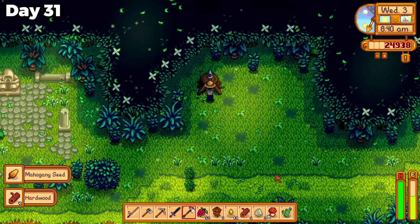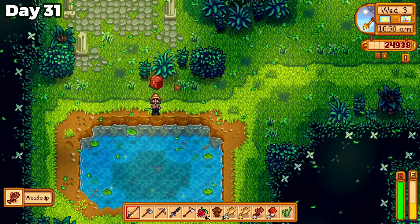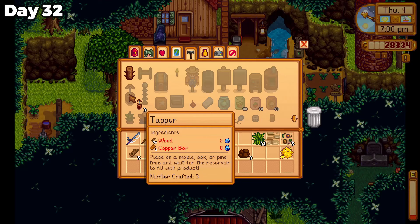Day 31, I went to the secret forest, collected lots of fiddlehead fern, and stayed to catch a woodskip, along with a chest that had an artifact I still needed. The woodskip was of course immediately donated.